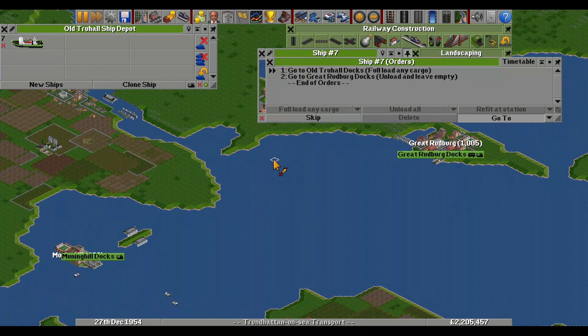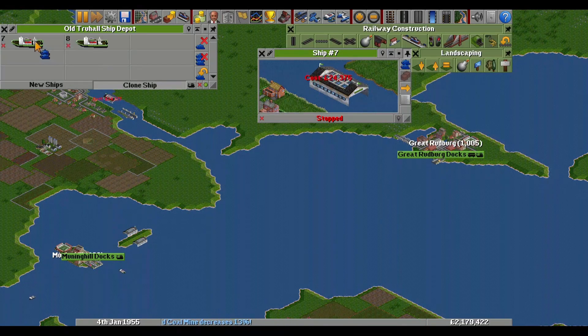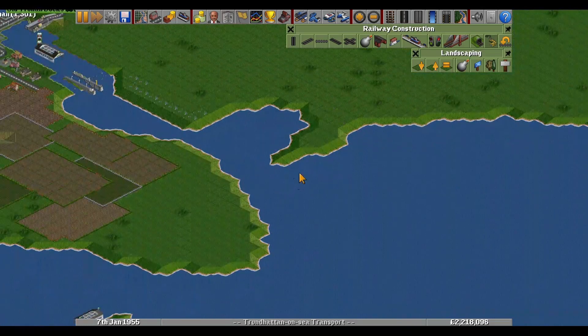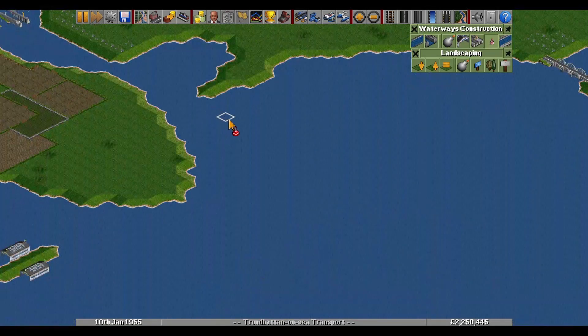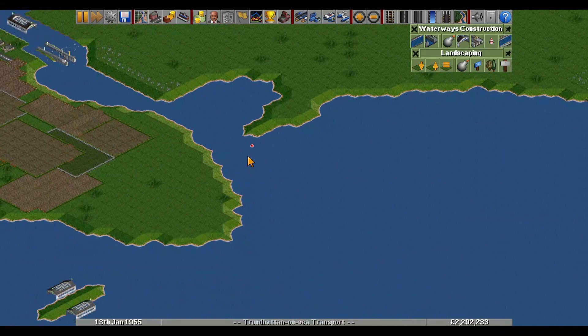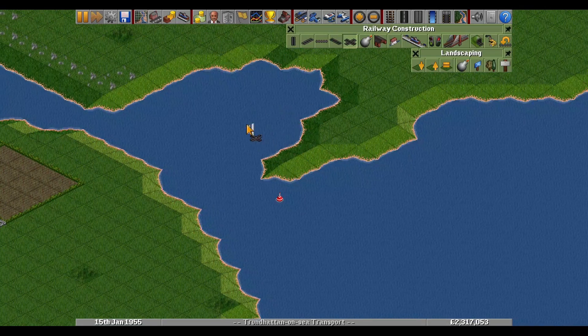Can you look at the orders? Why would you have 'unload and leave empty'? Just go there and leave it as it is - just visit the dock, that's it. We probably need at least two ships here. Given how rugged the coastline is, just for safety reasons I would put a little buoy there.